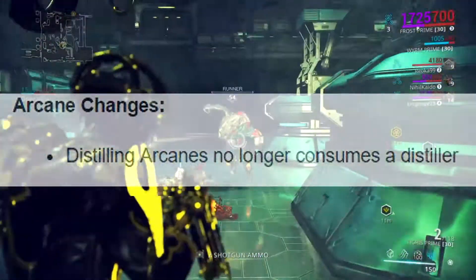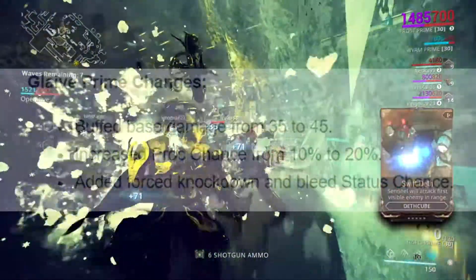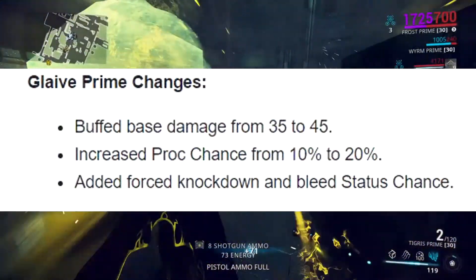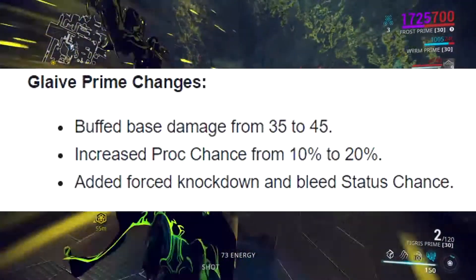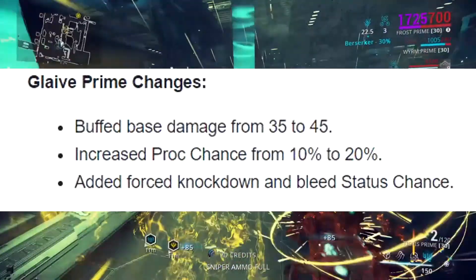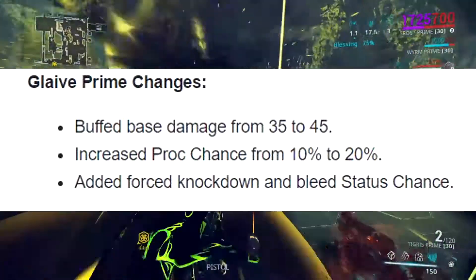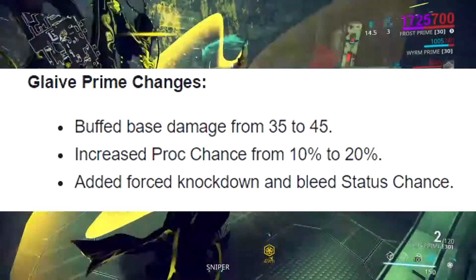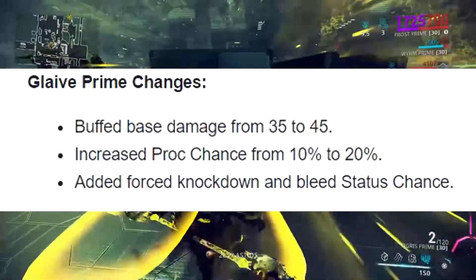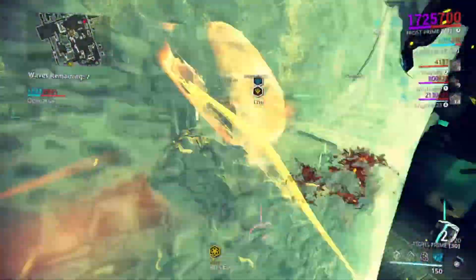The Glaive Prime got some nice changes: base damage buffed from 35 to 45, proc chance increased from 10 to 20 percent, more crit chance potential, and added force knockdown and bleed status effects. This should make it more fun and effective, though I doubt it'll reach the power levels of weapons like the Tonkor or Synoid Simulor.